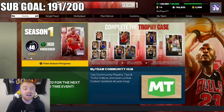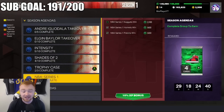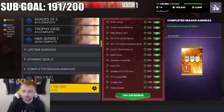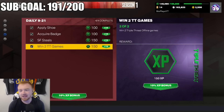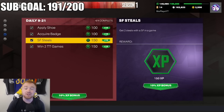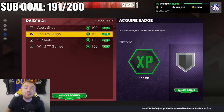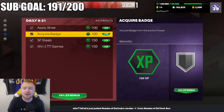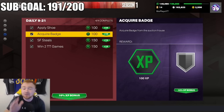A lot of what people do in this mode is overlook the simplest things. Let's talk about the daily challenges. Four out of four daily challenges — super easy to complete: win two Triple Threat offline games, two steals with a small forward in a game, apply a shoe to a player, and acquire a badge from the auction house. First, do your XP with these — it's 550 XP for doing literally the most simple stuff. It adds up, so don't skip your dailies.